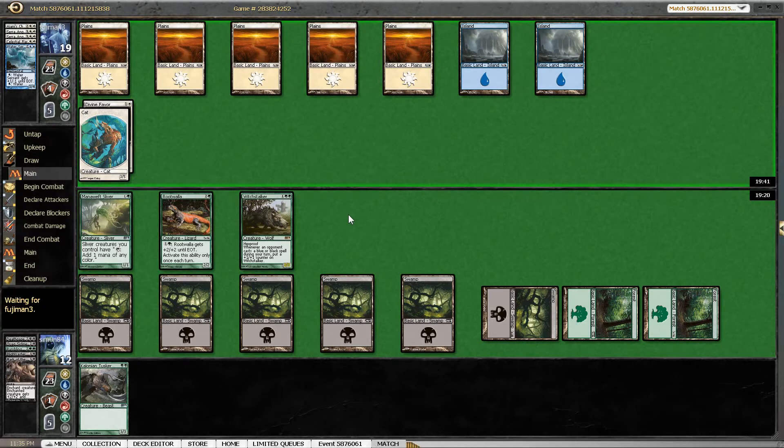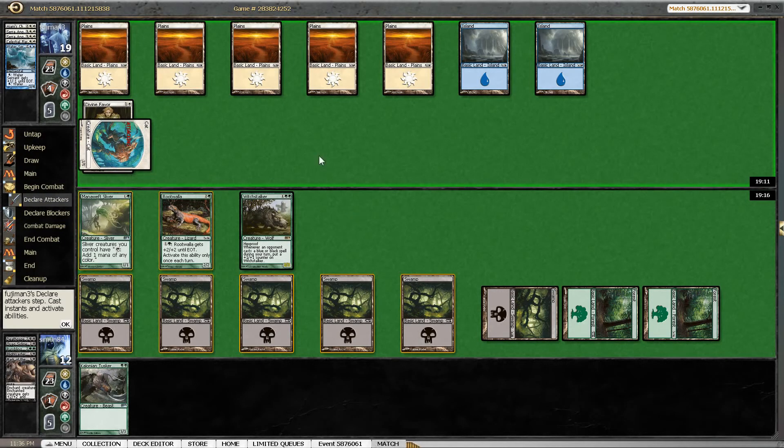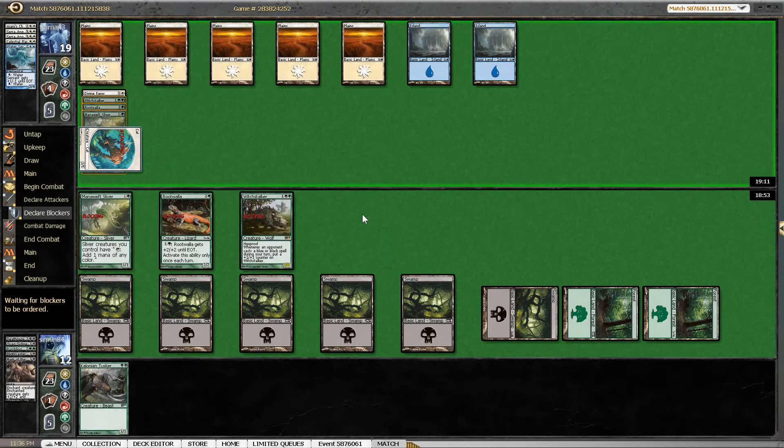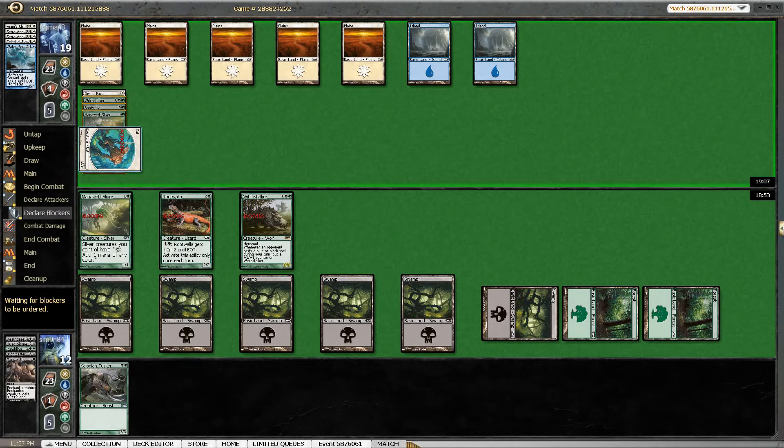It's pretty unlikely that our opponent plays a blue spell during our turn, but if he does, our Witchstalker grows. We are seeing an attack here, which is interesting. The cat trades with Witchstalker if we double block. We could block with everything, playing around another Celestial Flare. I'm just gonna let him show me a trick. Disperse on Rootwalla would be kind of awkward because Witchstalker dies, but it doesn't seem like the end of the world.